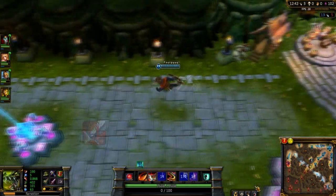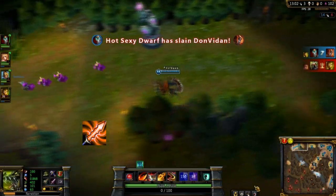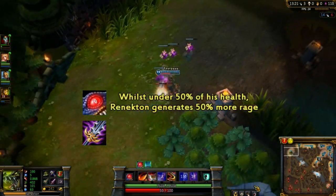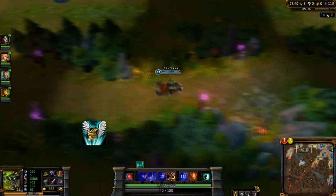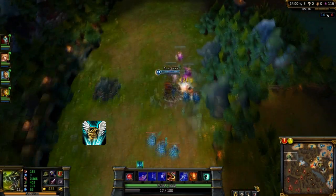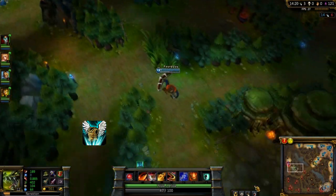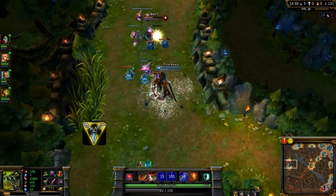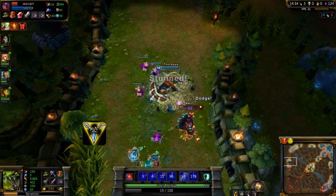From here I build situationally. Normally a Bloodthirster next if I am doing very well, but if against an AP I would go for a Hex Drinker into a Maw of Malmortius. This flows well with Renekton's passive as it generates 50% more rage when he is under half health, whilst the Maw gives him more attack damage the lower health he has. Guardian Angel is a great item for DPS Renekton too — it gives you the resistances you need to stay in the fray and gives the enemy team no incentive to focus you since you'll just revive. If you have a really good lane phase a Trinity Force isn't a bad idea to keep snowballing, however I would only recommend it if you get a really good start.